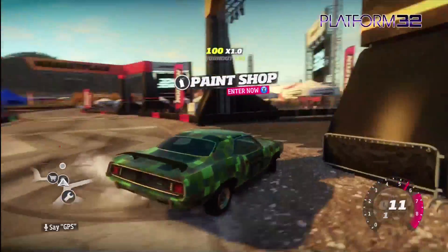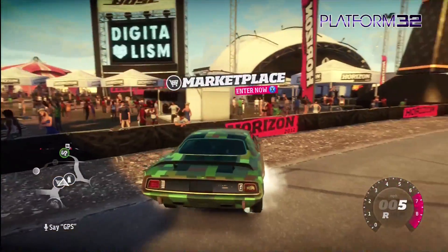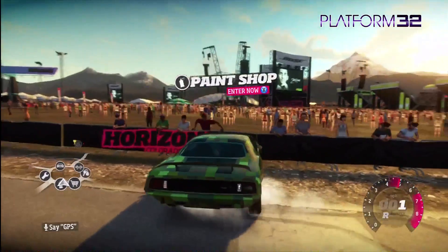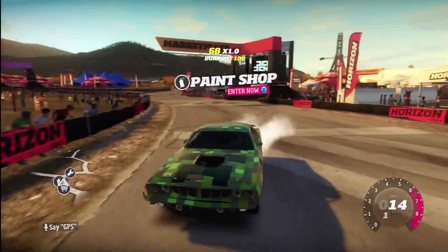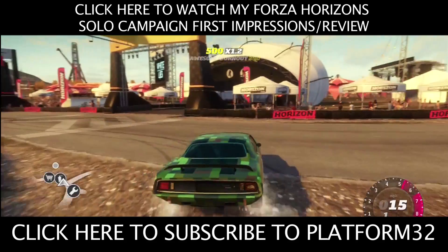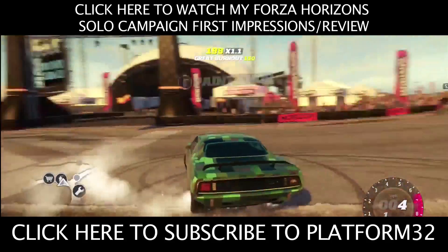There's the creeper car in full glory, burning rubber — creeper car driving into walls. So there you go, Forza Horizon — loads of stuff to do if you're up for creating crazy paint jobs for your cars. It gets a thumbs up from me; I like creating. Don't forget to subscribe to Platform32 if you fancy seeing more stuff like this from unreleased games, reviews, let's plays, news, features, and interviews.